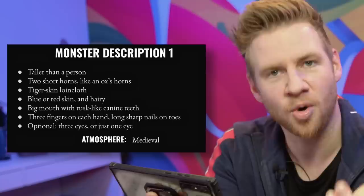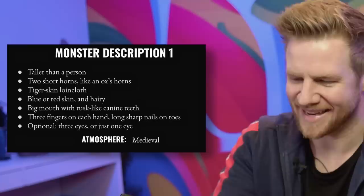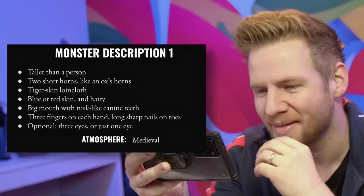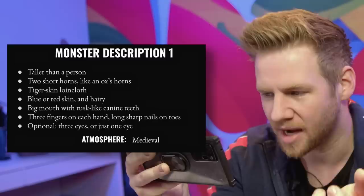Monster description one: taller than a person, has two short horns like an ox's horns, tiger skin loincloth, blue or red skin and hairy. Big mouth with tusk-like canine teeth, three fingers on each hand, long sharp nails on toes. Optional: three eyes or just one eye. I haven't got a clue.